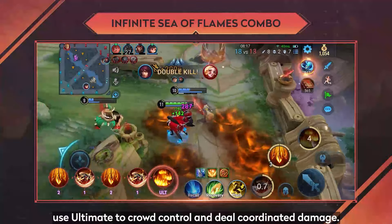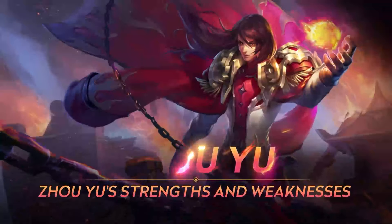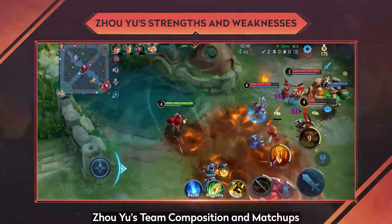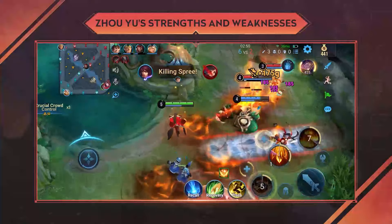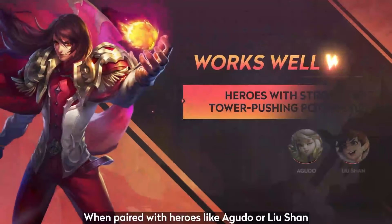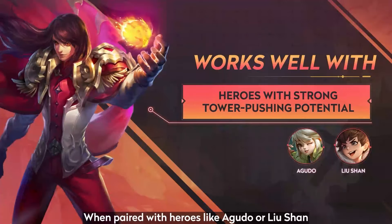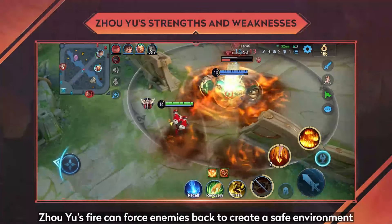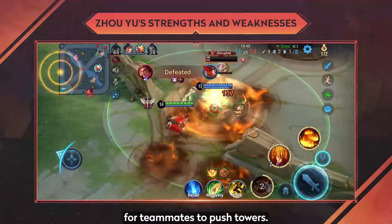When the fire reaches the enemy, use ultimate to crowd control and deal coordinated damage. Use team composition and matchups: when paired with heroes like Agudo or Lu Shan who excel at pushing towers, Jou Yu's fire can force enemies back to create a safe environment for teammates to push towers.